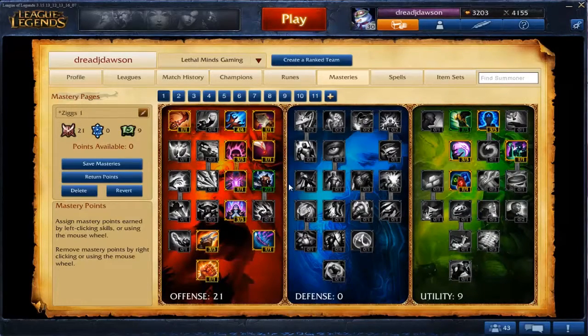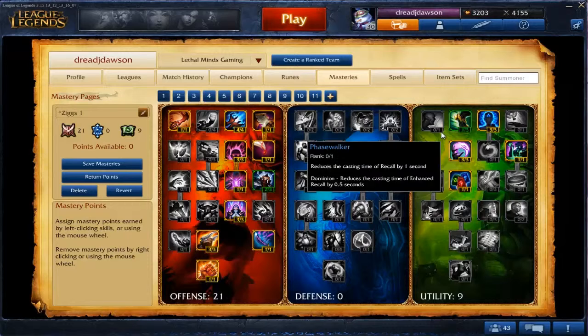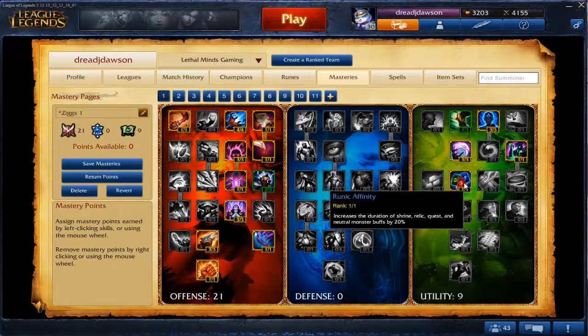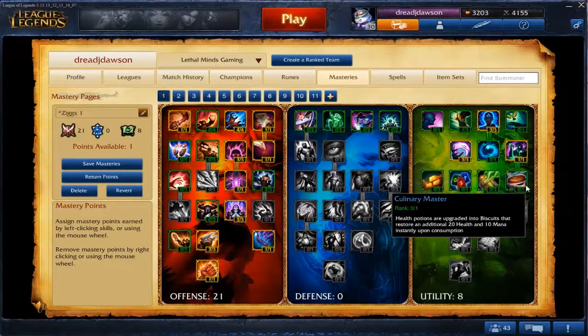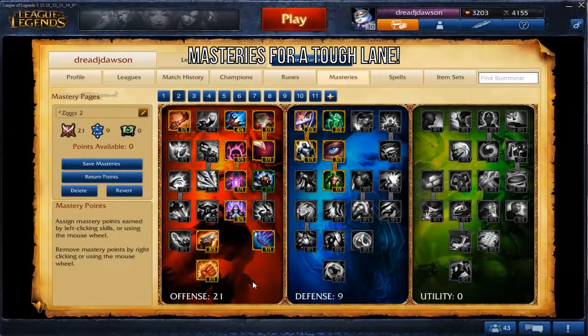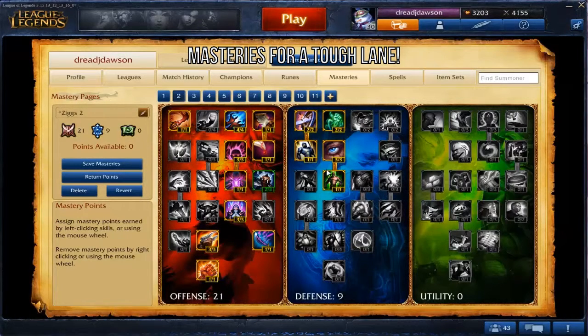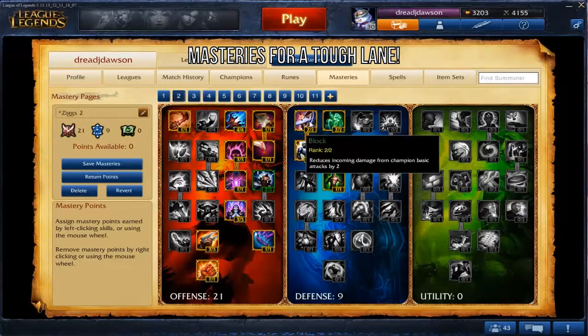On Ziggs, I like to take 21-0-9 masteries with a point in either Runic Affinity for extra blue buff duration, or a point in Culinary Master for extra HP and mana. Another common mastery page is putting 21 points into offense and 9 into defense. The points in defense are useful when put into a tough lane as they provide extra HP and HP regen.